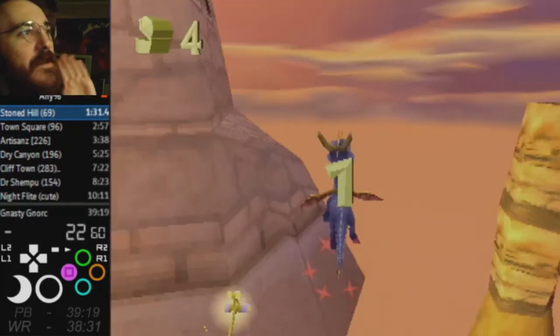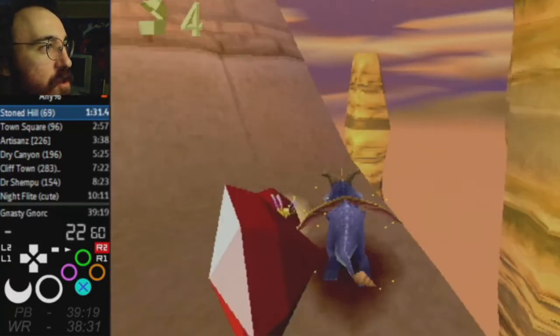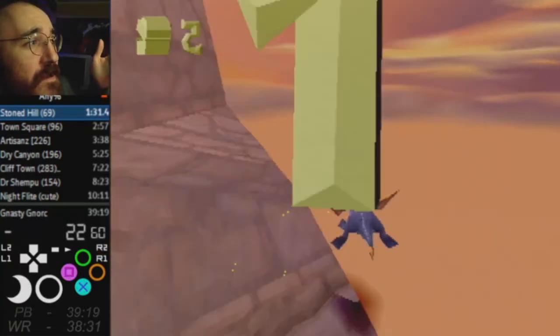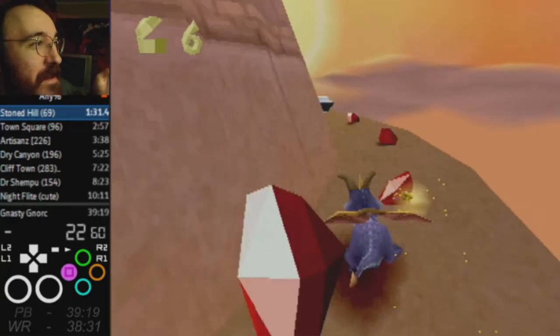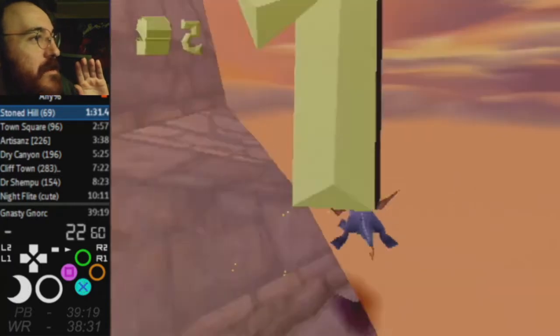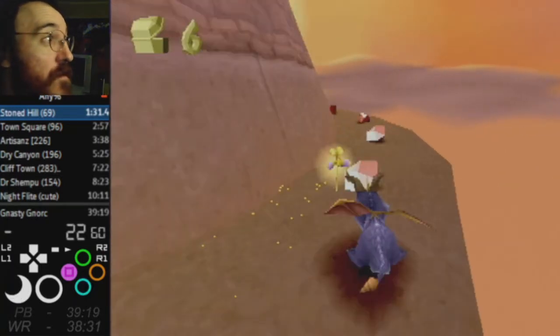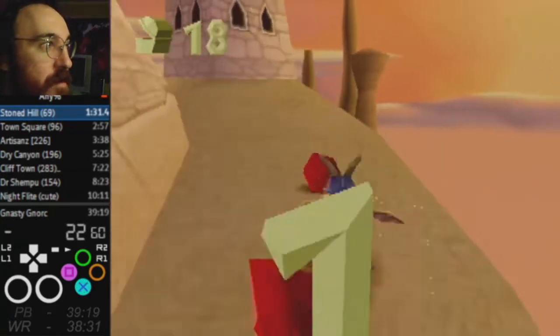A lot of newer players have trouble with this jump right here. You basically just keep the momentum from your charge and then you full hop right there. Charge out of the air and then just glide buffer that charge just around. Hug the wall as you do it and you'll be good to go. There's a lot of leeway with it so long as you get the full hop height there and preserve the momentum from your charge.